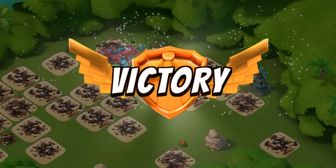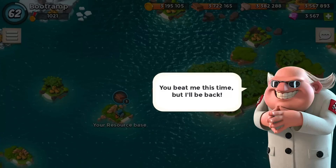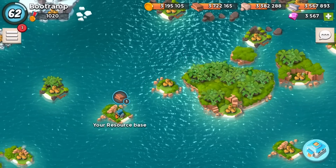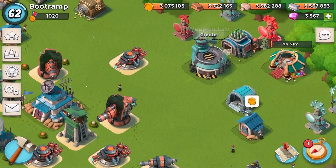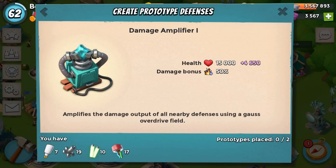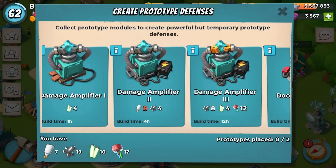I hope you guys enjoyed this video — playing all scorchers, I call them the scorchers kamikaze combo because you run in, they explode when they die, and you pretty much win. I have a lot of prototype modules and I'm thinking about building two damage amplifiers — I haven't seen anyone use two damage amplifiers. I want to see how they work combined with boosted ice statues. Stay tuned, see you guys, and keep on booming!